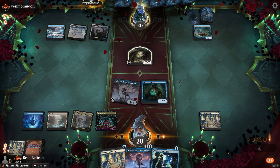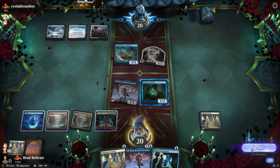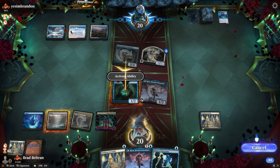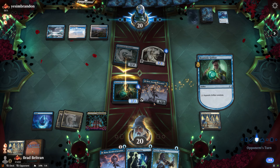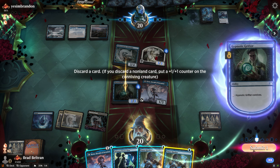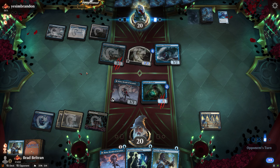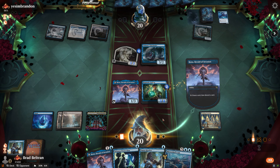Opponent might swing with the Schooner and let us connive a bunch with our Grifter and get a good block. They explore — finding a Spyglass Siren on top and putting it in the graveyard. We should have buffed the Grifter first, but regardless we're making it to four power. We put away the fourth Training Grounds and the backup Rona. Finding a second Omen Hawker means we put it in the bin. Opponent uses Tishana's Tidebinder on our last trigger.